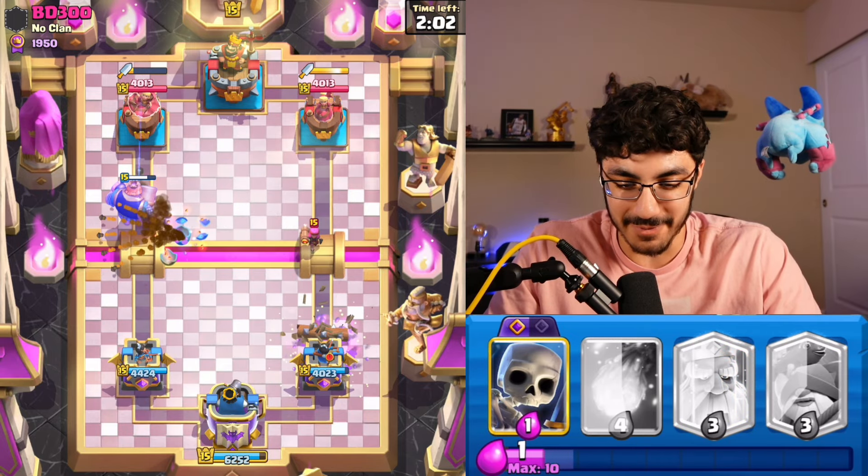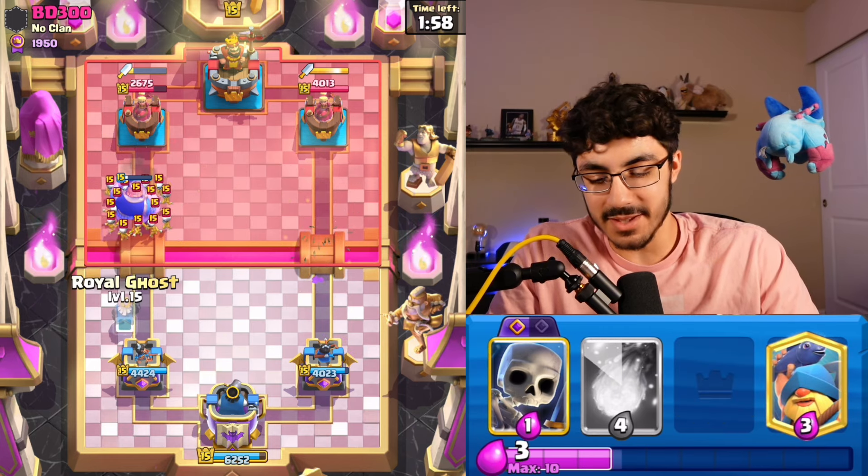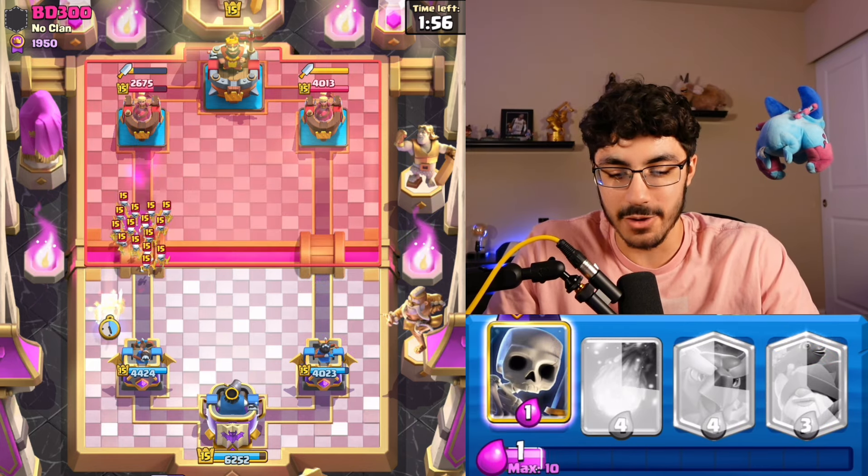Well, I guess the Firecracker kills the Phoenix egg from 50 miles away, but as you can see, this is the first point proven in the first minute of the game.